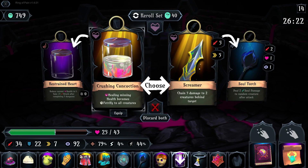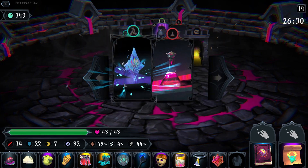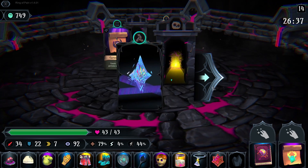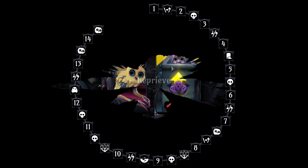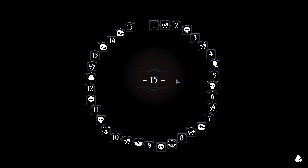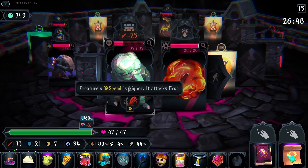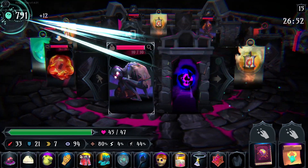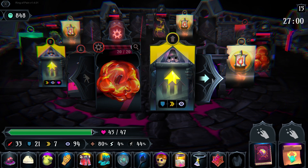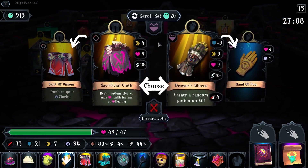That's really good. The problem is none of this is a new hat. Let's go talk to the owl — not that it does anything. Well, it gives me stats. Gonna keep getting this. Probably give myself just some max HP here, and then stay away from the big exploding man. I might have to do a lot of things — we will see. Create a random potion on kill every four kills — that's kind of neat, but I need a new hat.